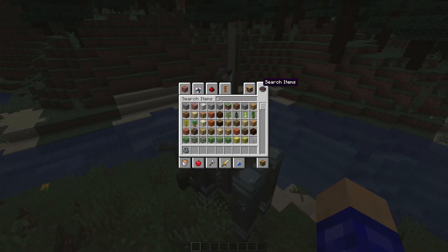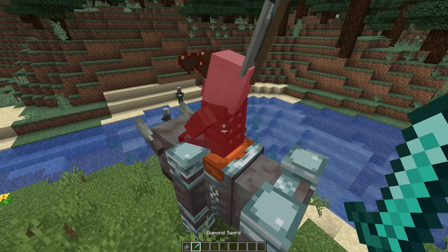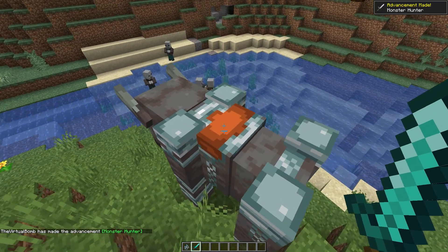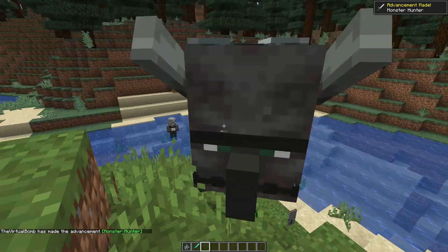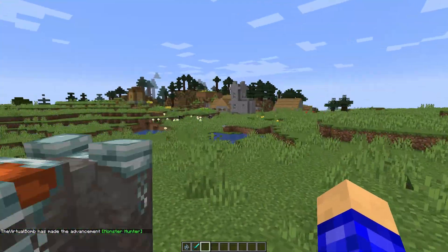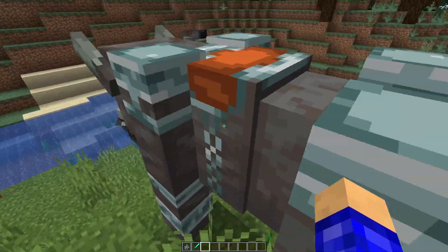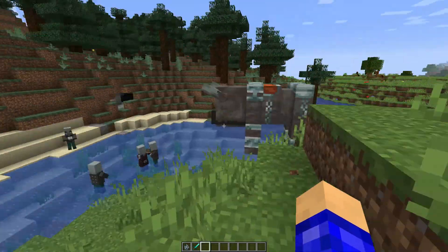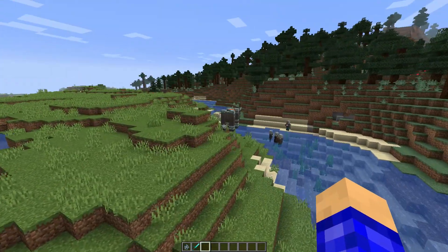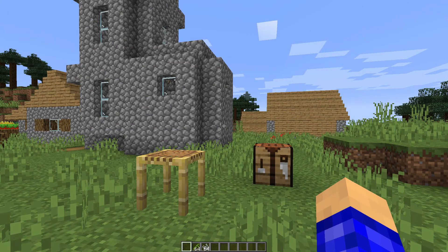I'm gonna test this — let me get a sword, I kinda wanna see if I can ride the beast. Nah, I can't. It makes sense — that'd be kind of overpowered if you could ride and tame him. Maybe in a future snapshot you could tame them, but I doubt it — that'd be pretty overpowered. But yeah, they spawn naturally now, though they don't really do much yet and they're kinda derpy.